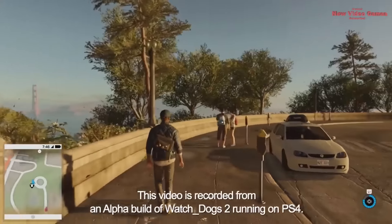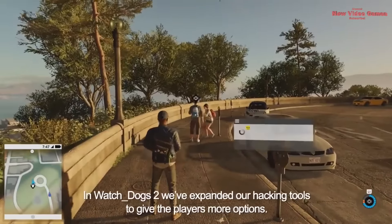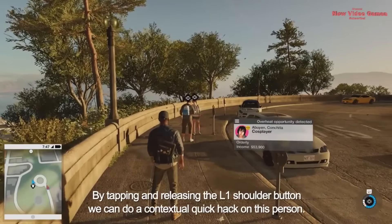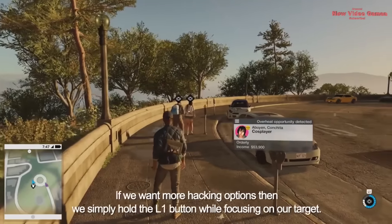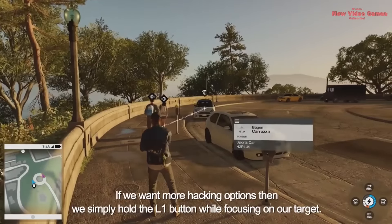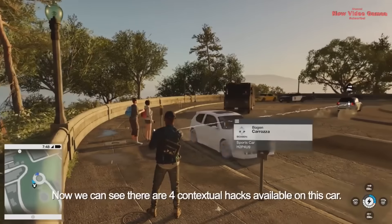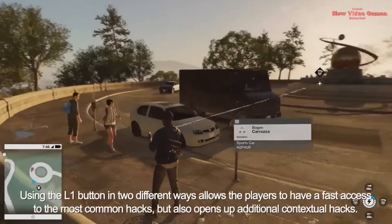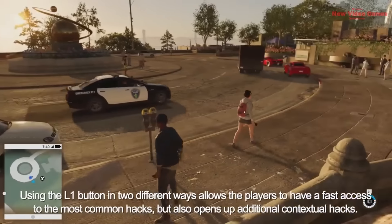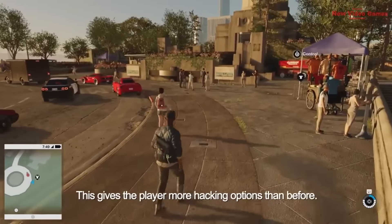This video is recorded from an alpha build of Watch Dogs 2 running on PS4. In Watch Dogs 2, we've expanded our hacking tools to give players more options. By tapping and releasing the L1 shoulder button, we can do a contextual quick hack. If we want more hacking options, we simply hold L1 while focusing on our target. Now we can see four contextual hacks available on this car. Using L1 in two different ways allows fast access to the most common hacks, but also opens up additional contextual hacks, giving the player more hacking options than before.